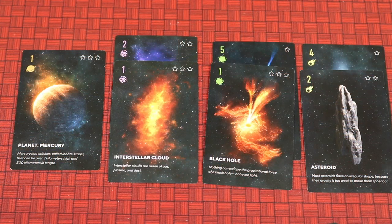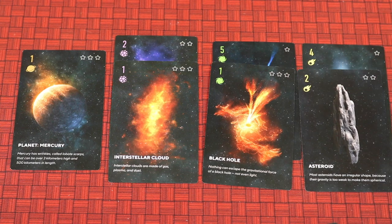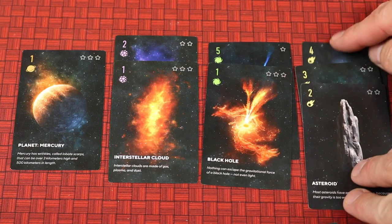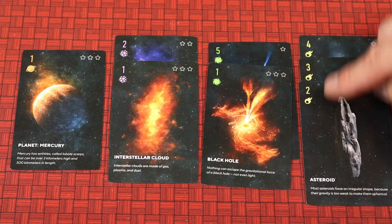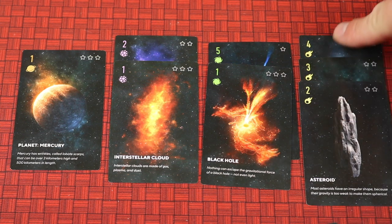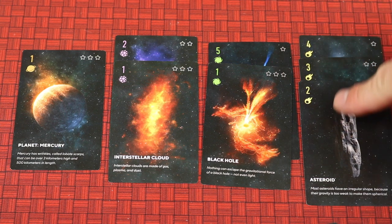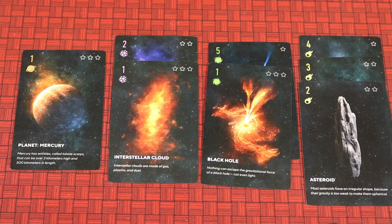Fast-forwarding to a future turn — let's say I'm playing a three of asteroids into my notebook and I already have a two and a four. When you play a card into your notebook, you always arrange it in numerical order from lowest to highest as best you can, so in this case we'd have two, three, four. Remember, the largest string of consecutive numbers is going to be your multiplier times the stars in your telescope at the end of the game.